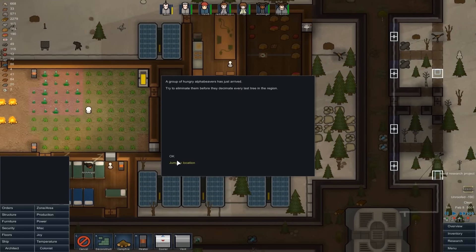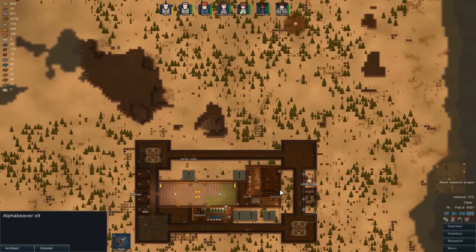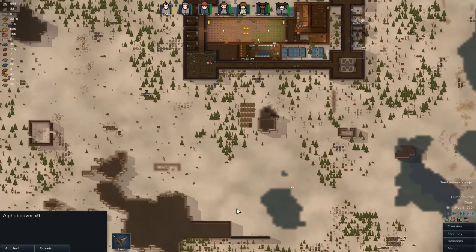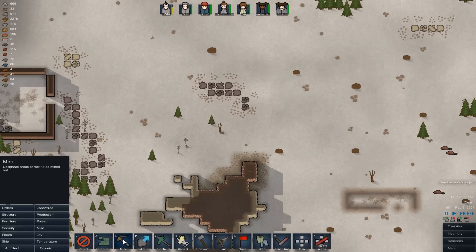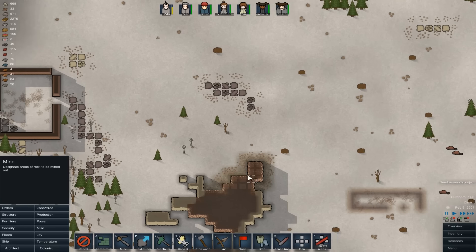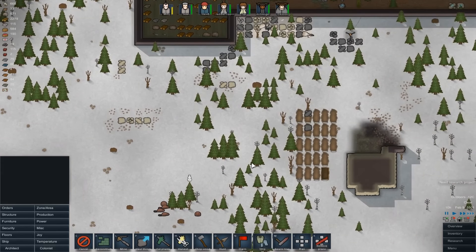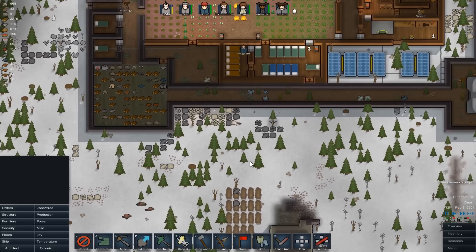Oh, beavers! Angry alpha beavers. The thing is, there's so much wood around I'm almost kind of pleased they're here — can they get rid of some of the cover that's kicking around? All it's really doing is giving the enemy something to hide behind. So much wood on this map — I'm actually going to leave them intentionally for a little bit. I don't believe they're actively aggressive towards my guys; they just eat wood. It's just not that important this time.